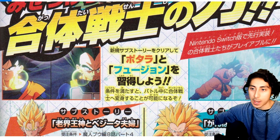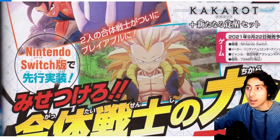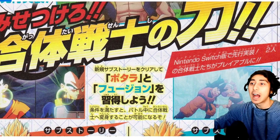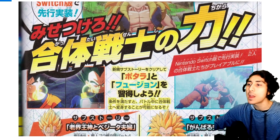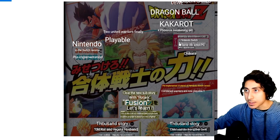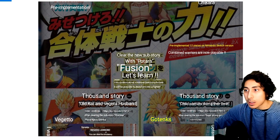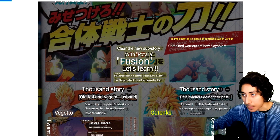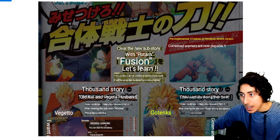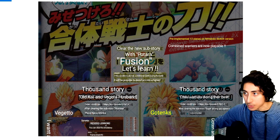This is a promotional deal to sell the Switch version and give you a reason to buy it — they've done this with Jump Force and Xenoverse 2. The translation says: 'Two united warriors finally playable — Nintendo Switch pre-implementation. Clear the new sub story with Potara Fusion. If conditions are met, a combined battle — it will be possible to transform into a fighter.'